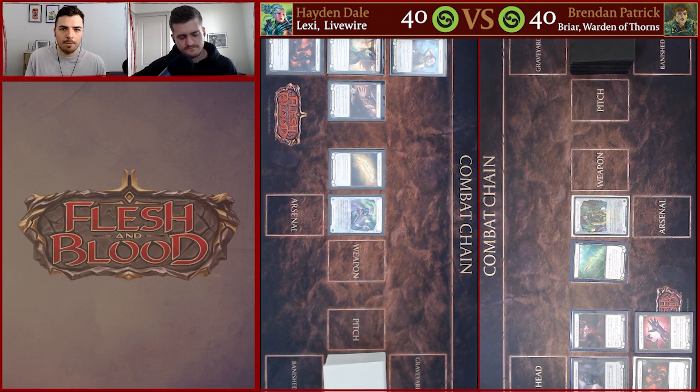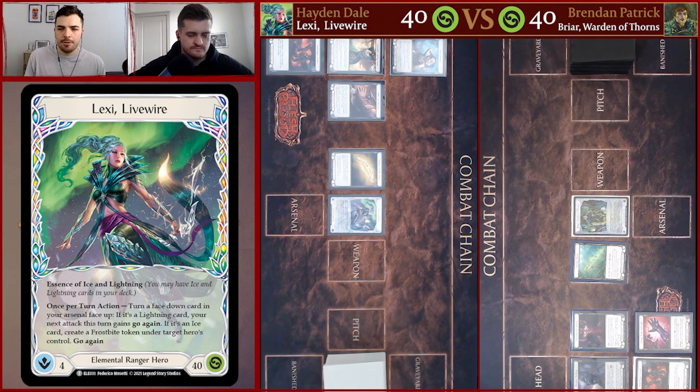We have six heroes, three games and we're battling it out to see who's going to come up on top. So far we've had two very good games — you can check those out — and here we are with our third game. I'm going to be on Lexi and you're going to be on Briar. Tell us a bit about Briar and the deck list that you're running.